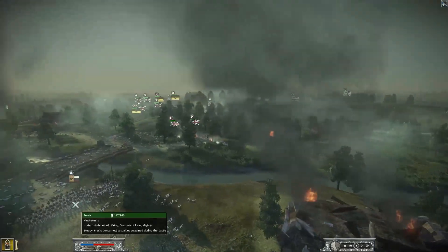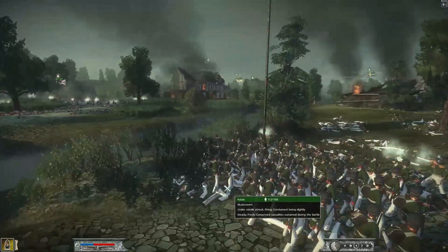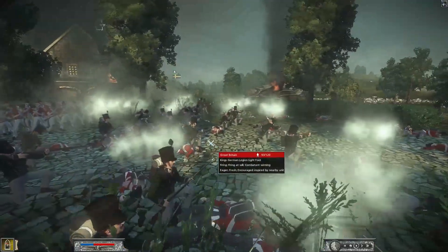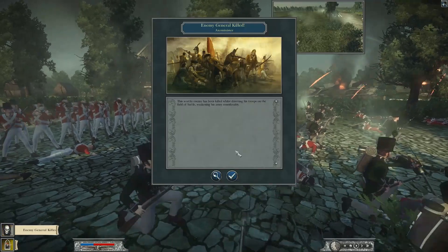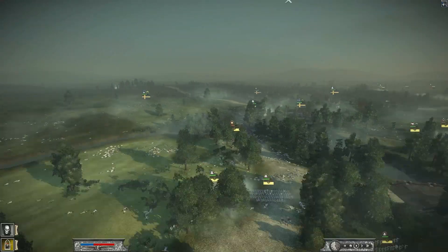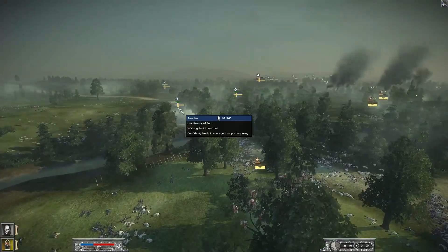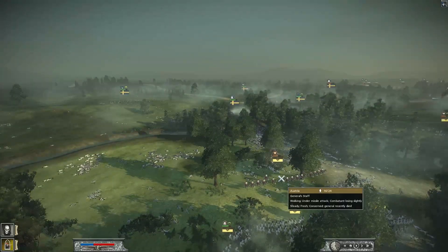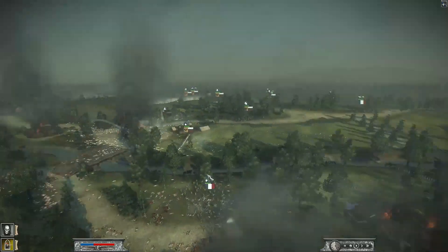Two units of Great Britain probably just going to finish unloading on that Prussian unit. An enemy general has been killed - that's Axe Minister's general, the Austrian general, now dead. How did he die? Did he get hit by artillery, or maybe he got shot by the Lifeguard of Foot that came up to the mouth of the bridge? They might have just moved across and taken out that general. That's pretty big - general losses in Napoleon are pretty substantial as far as morale goes.